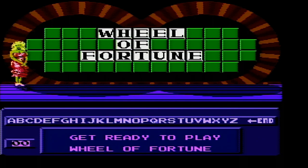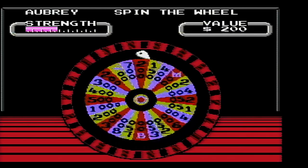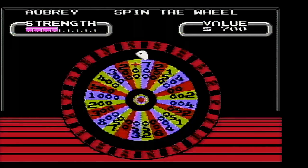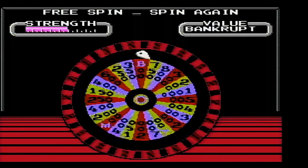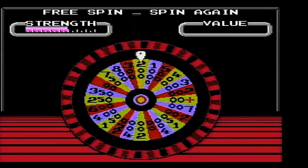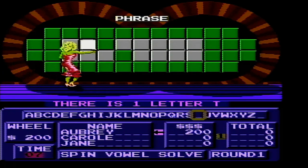There we go. The first round category is Phrase! Here we go, get a little spin. Can we get a free spin? We're going to start. The shorter box — let's have a T. And we're on the board, $200.